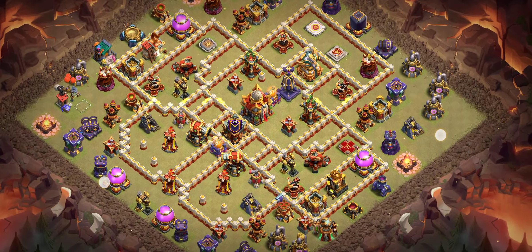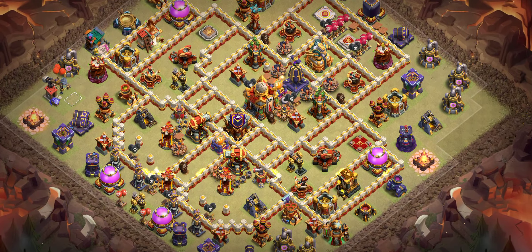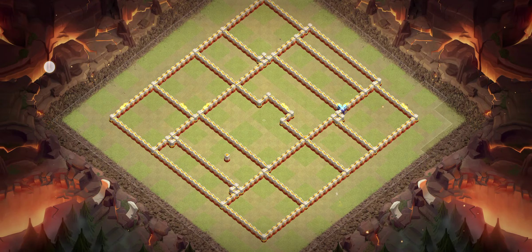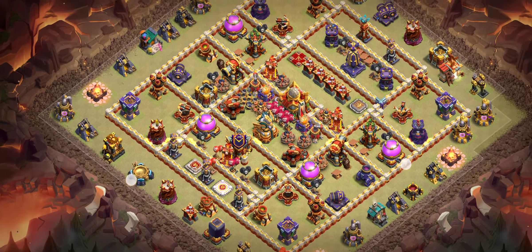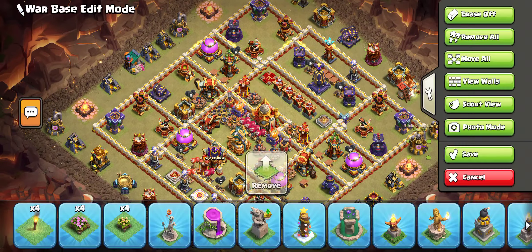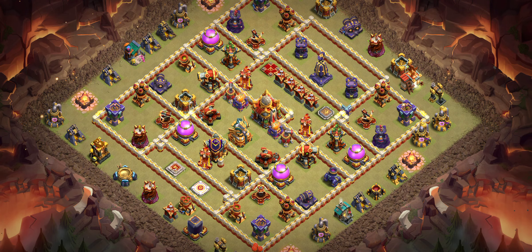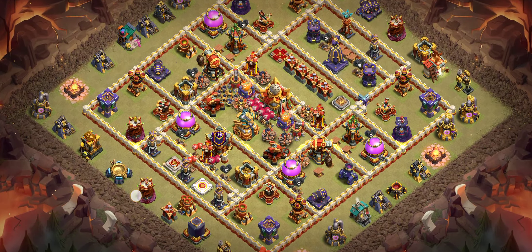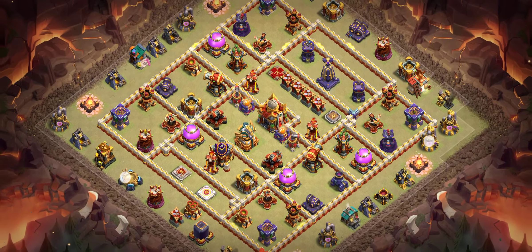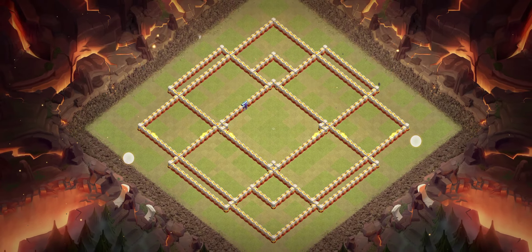If you're getting two or three-starred two or three times on your base, that's okay — you can handle that if you're a good attacker. If you're getting three-starred four or more times, that's more concerning. If you're a pro attacker, you can get three stars five or six times and still push higher. Players watching at 6000 trophies are often getting three-starred four, five, or six times — for them it's manageable. That's why people aren't crossing 6000 trophies: they're not strong enough attackers.